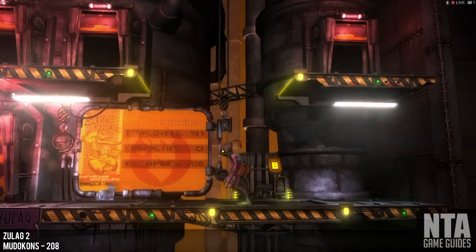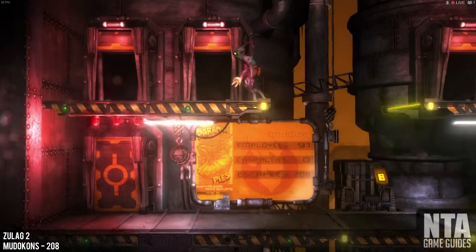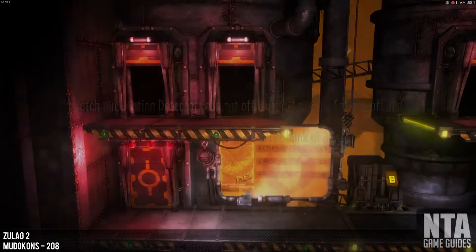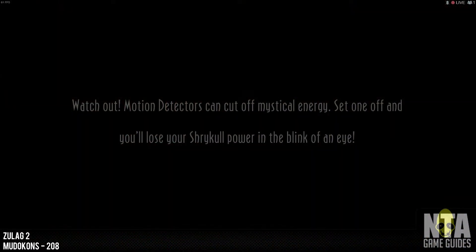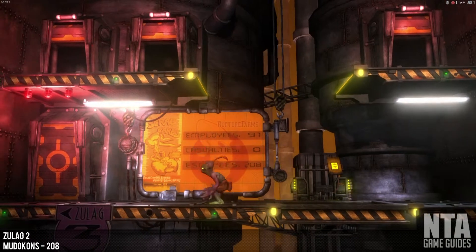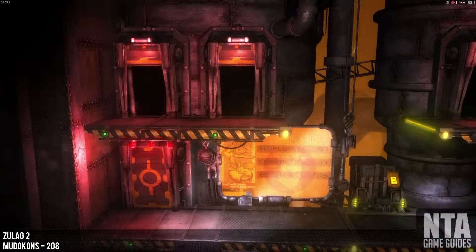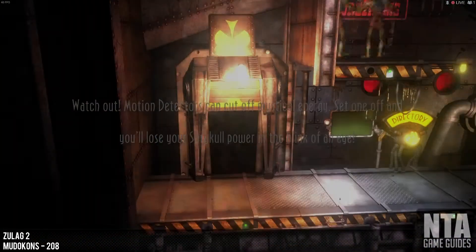Welcome to the second part. So all these are pretty much just door sequences, we should say. We call it that anyway. So there's three doors, each door will have a m'duckin. So here we go.